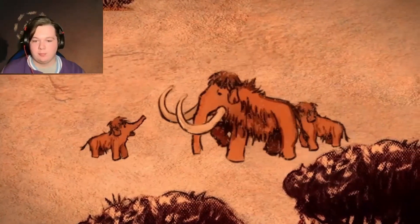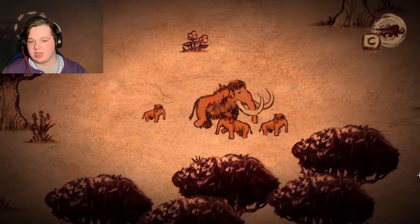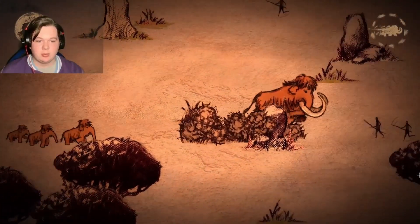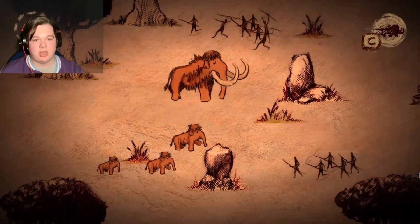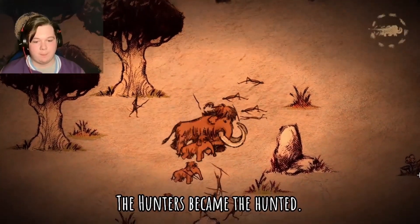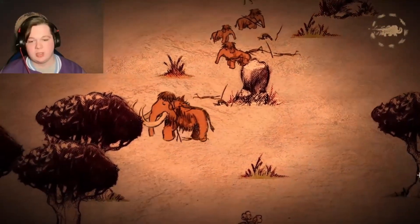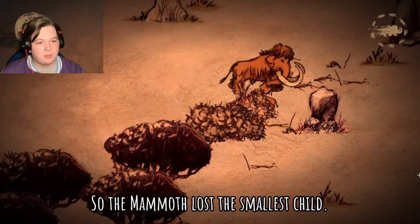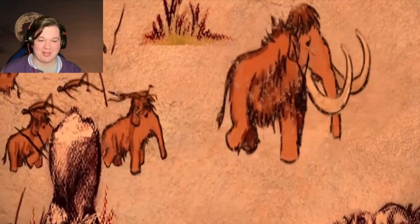We're forgetting one, two, there's the third one. Keep up, you little shit. Simple stumble strategy - do you know what that strategy is? Charge. The hunters are now the hunted, and guess what? Death. Bring the death. There's one more over there. Kill them. Oh God, we lost one of them. They're dead. Damn. I am a terrible parent. I've just killed all the kids.